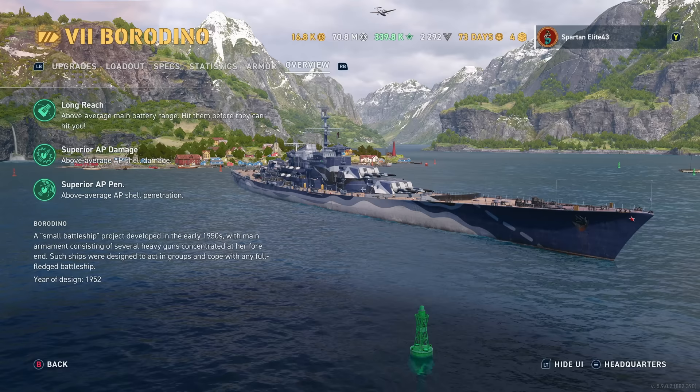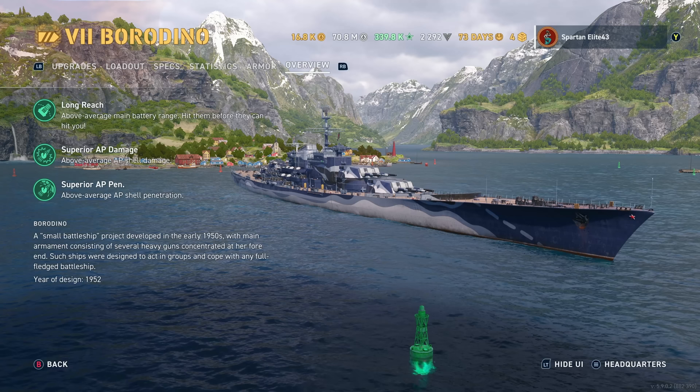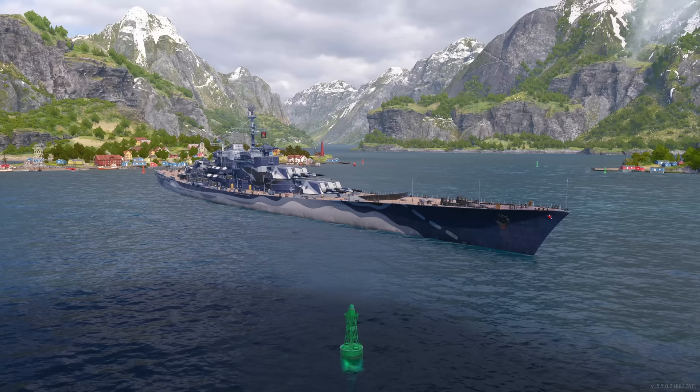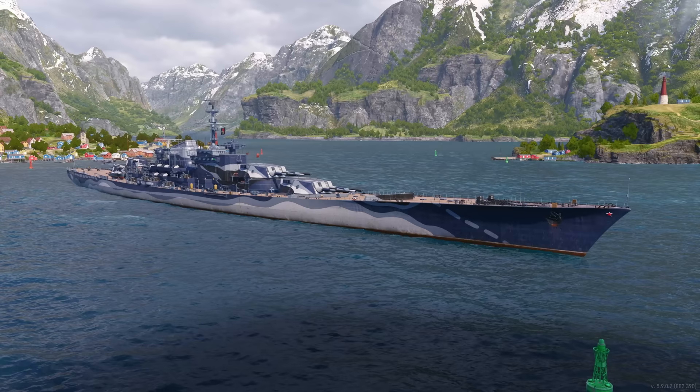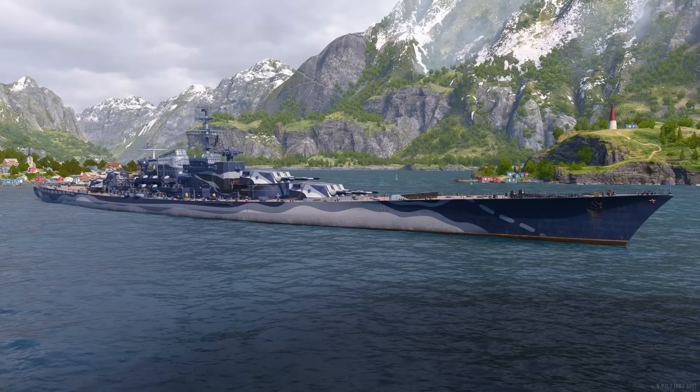The Borodino is a small battleship project developed in the early 1950s with main armament consisting of several heavy guns concentrated at her fore end. Such ships were designed to act in groups and cope with any full-fledged battleship. Year of design was 1952 but she was never built.